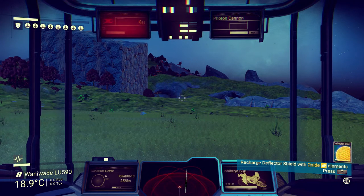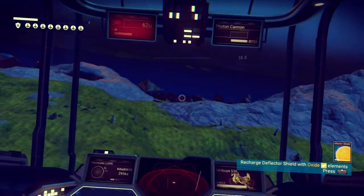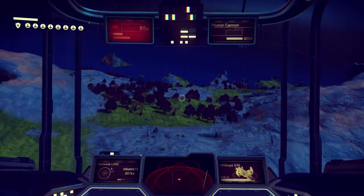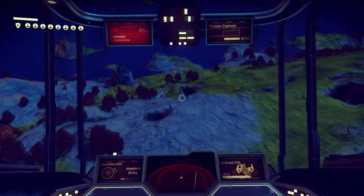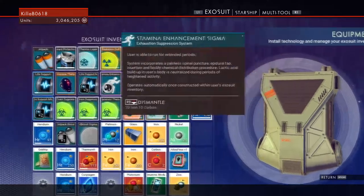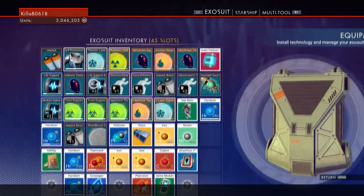Hopefully you guys decided to build your base on a planet with a lot of water. If you didn't, head to a planet that has some water because that's where the Rygogen is gonna be. Also make sure you guys have a couple of the aeration membranes. You're gonna be underwater for a long time, so make sure you have a couple of those fully charged when you go into the water.